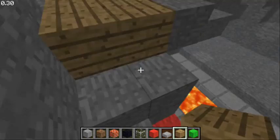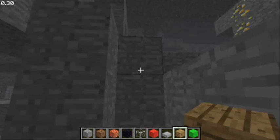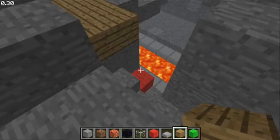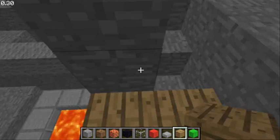Here are some steps we'll build here. Let's get rid of these. We want to go down, we want to go again, we want to go this way.